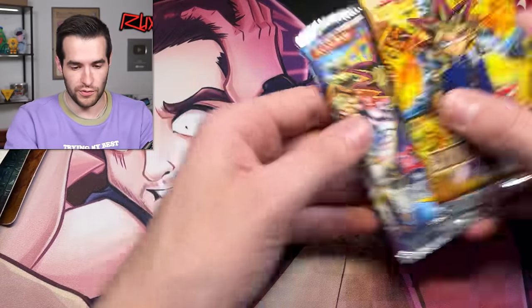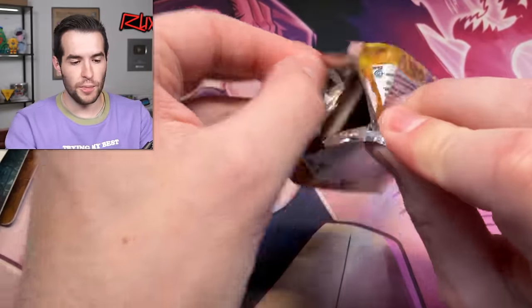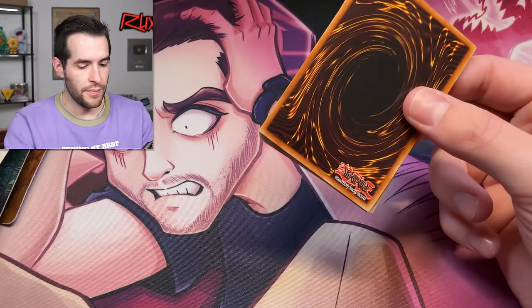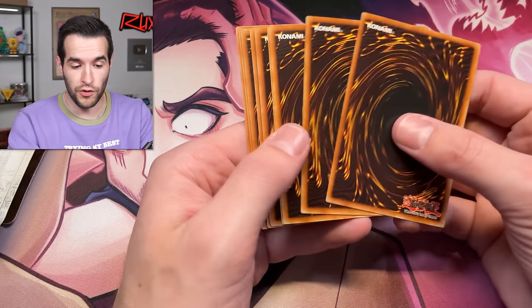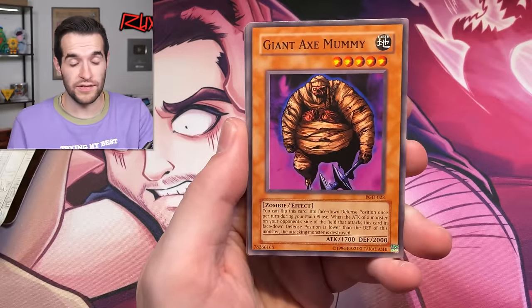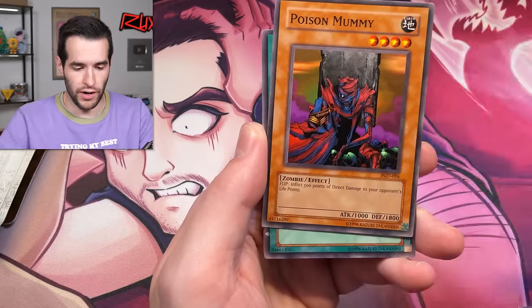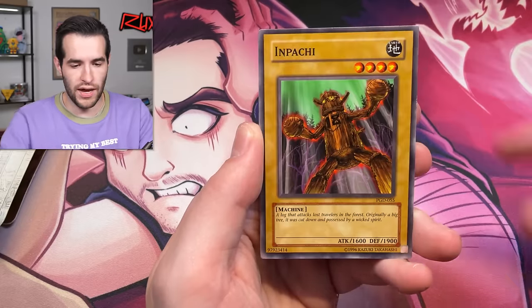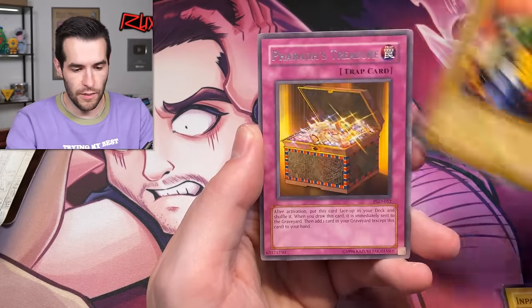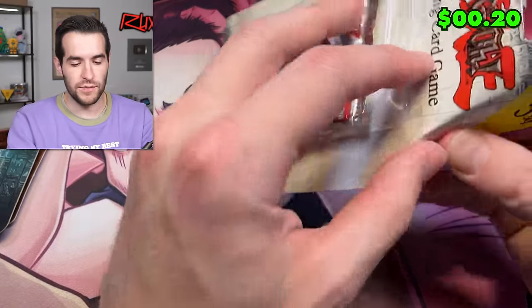I really just want to pull something out of these third-party blisters — three left. Going back to Guardian, then back to third party. Six packs left in the opening — make sure you subscribe and check out the mats: Petite Moth mat for a few more days, and limited quantity Magia mats on Whatnot. Opening Guardian — Call of the Mummy, Inpachi, Shape Snatch, Fairy Treasure... that was a whiff.